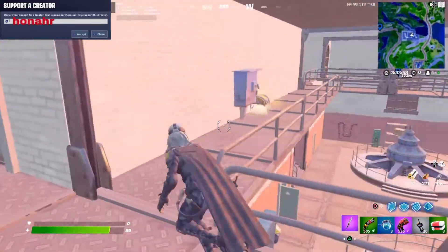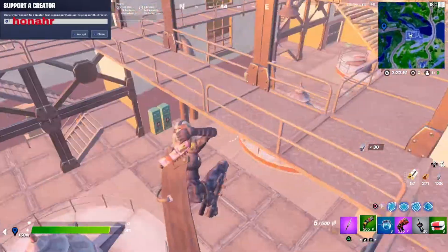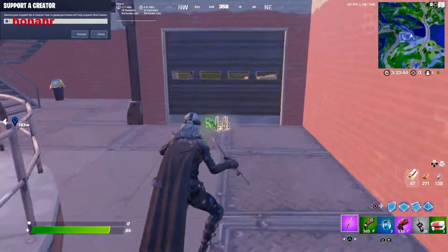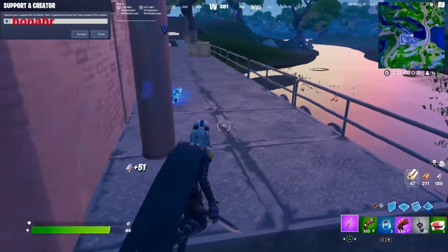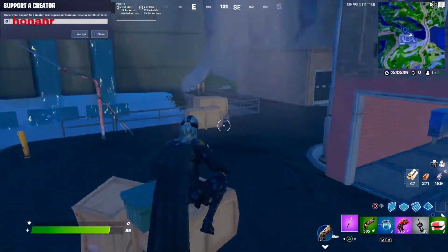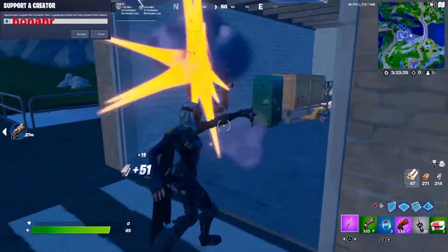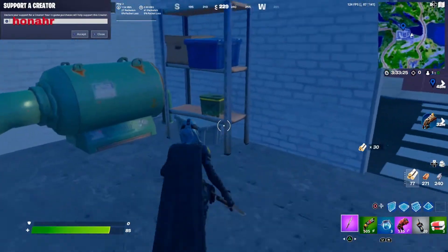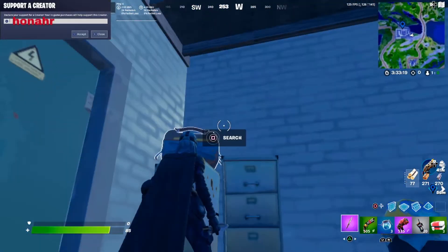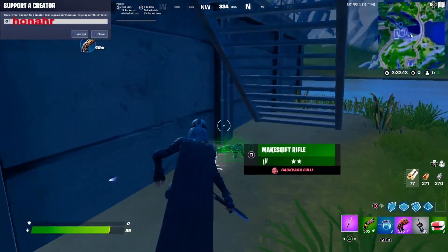Then you can go up here — floor spawn over here, chest right here, floor spawn on that side, floor spawn here. Go outside over here — there will be a floor spawn here, and over there by that pole, by the other one. Go inside of here — chest spawn, and then an ammo crate there. Ammo crate inside of here. Walk outside, drop down here, and there's going to be a floor spawn down there.